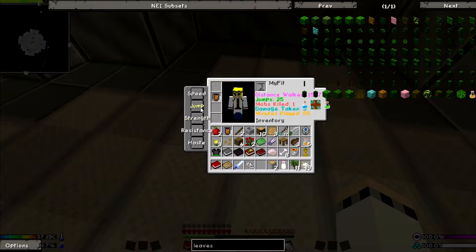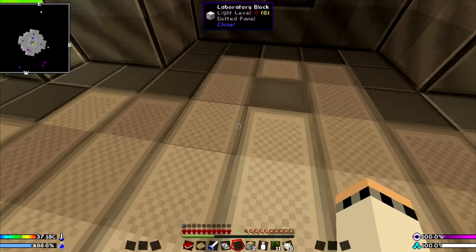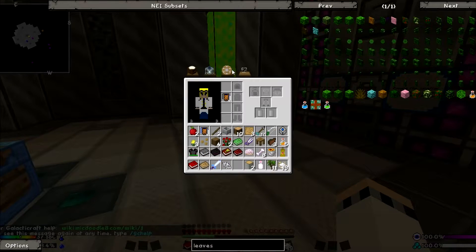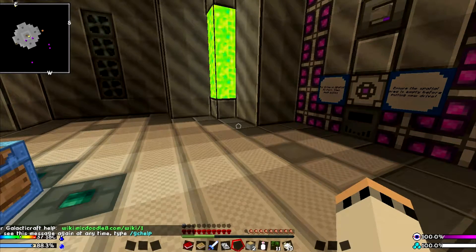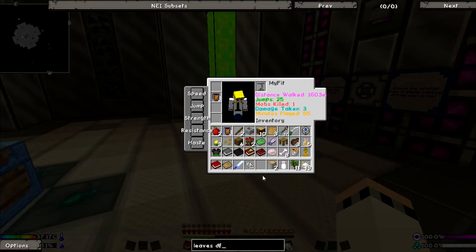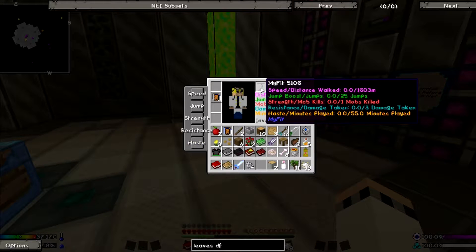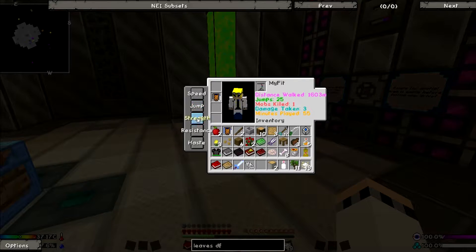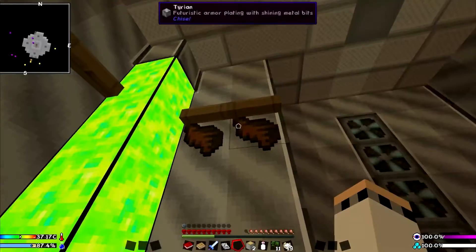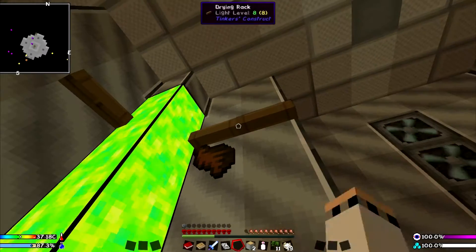What are these buttons on the left? I don't know. I better switch to another camel pack. I wonder if we can fill these up somehow. Distance, walk, jumps, mobs killed, damage taken, minutes played. Maybe you have to pick one of them in order to get the bonus. Maybe you can't have all the bonuses. You couldn't actually select it — maybe you can turn on and off the bonuses. I don't know why you would ever want to turn off the bonuses. But perhaps you can.